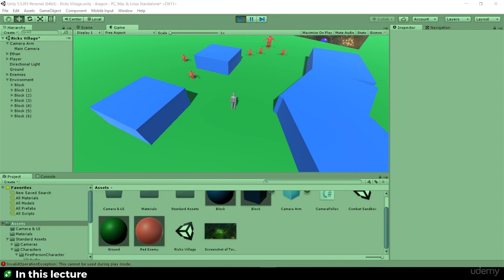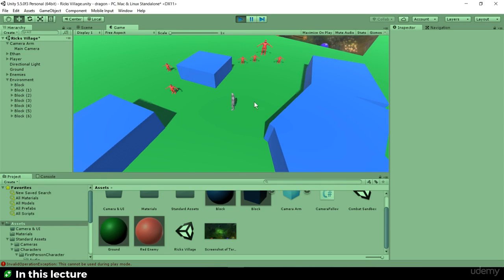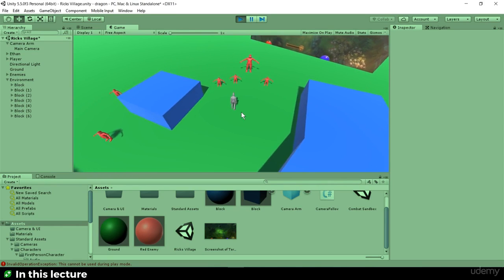In this video we'll be fine-tuning our camera and movement with the aid of some placeholders such as some level blocks and placeholder enemies.